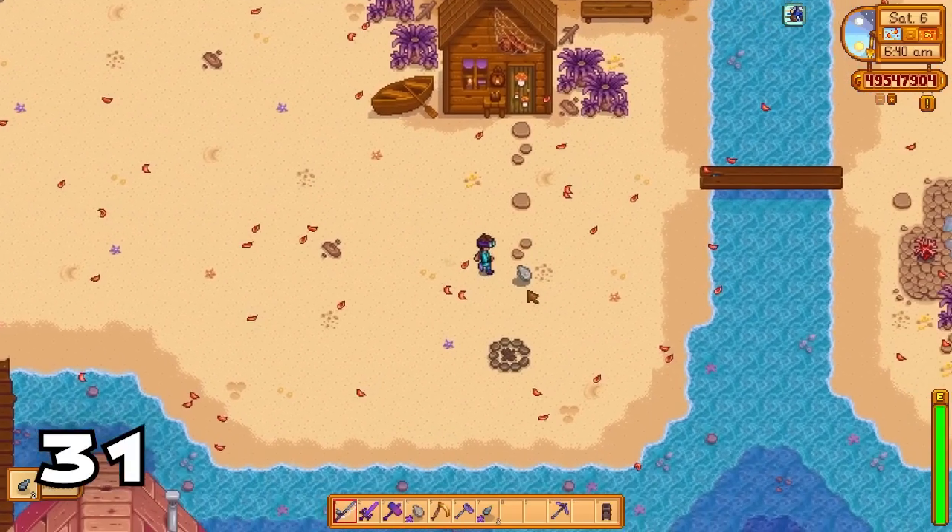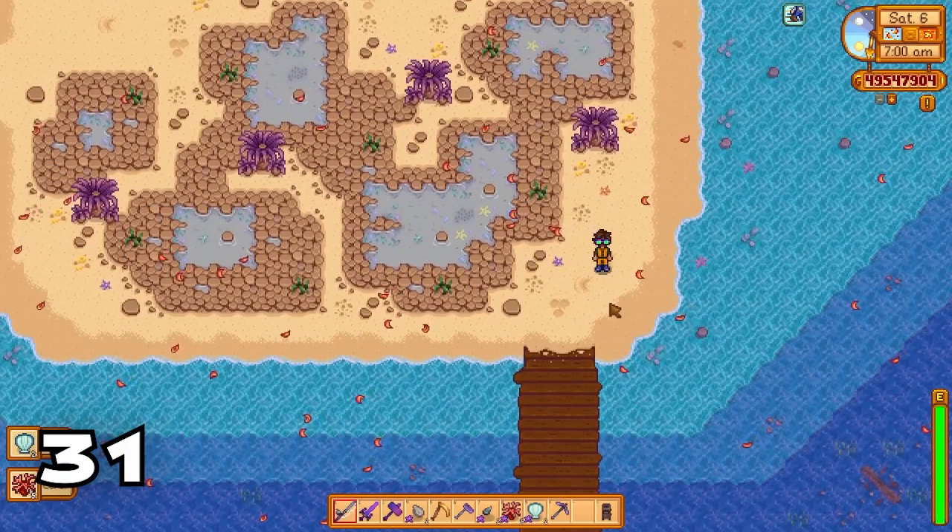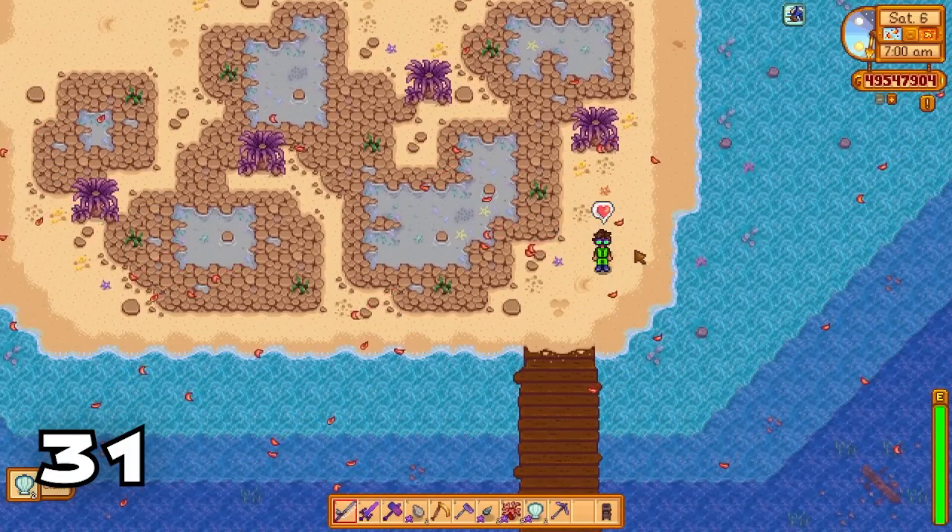The beach holds all forageables and generates for one whole week up until Saturday, so make sure you get them before Sunday.